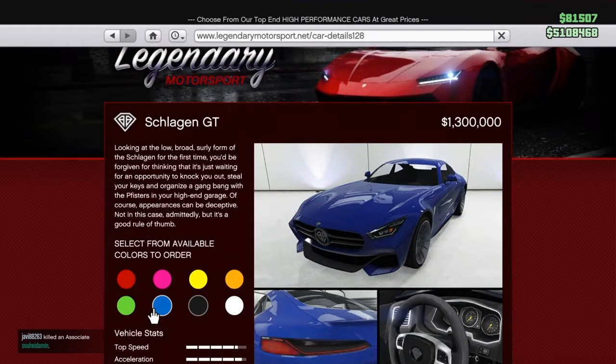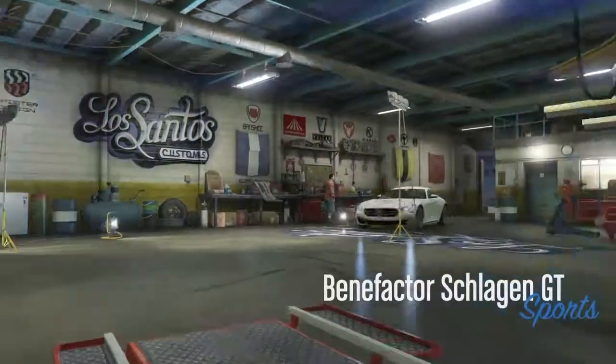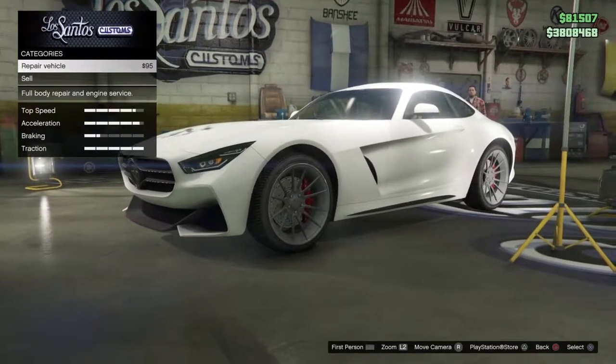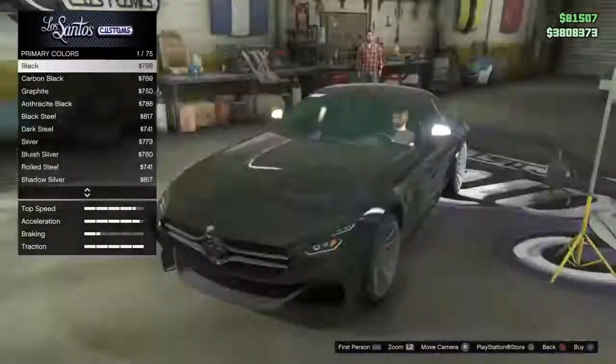Rockstar released the Schlagen GT the other day and I figured to give my own personal thoughts and opinions on it. Starting off, this vehicle is available on Legendary Motorsports for exactly 1.3 million dollars, and what you get is a very nice looking Mercedes AMG rendered into GTA — it is an absolutely gorgeous vehicle.